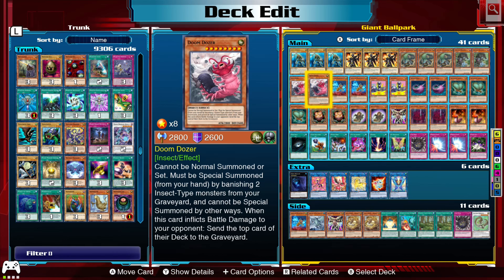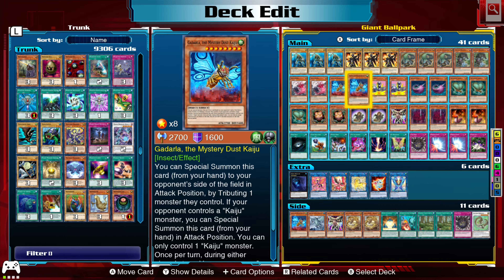Two Doom Dozers — great beater, and it's great because it forces your opponent. When you do damage, it sends the top card of their deck to the graveyard, so it attacks their deck so to speak. With the Mystic Mine portion of this deck, you're basically milling the deck. It runs great in tandem with Giant Ballpark, so it's like either/or as a win condition.